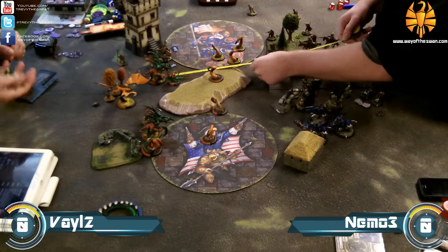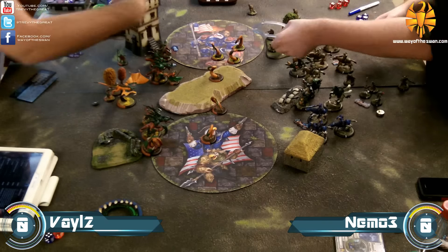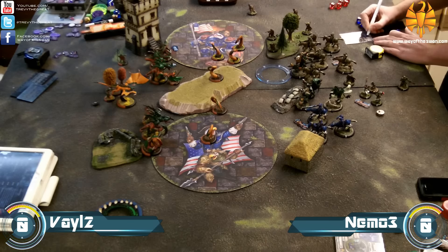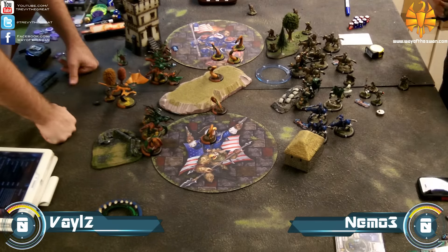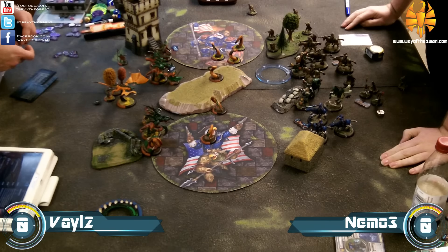The Ravagor doesn't roll particularly well, misses the attack, deviates off, and boosted damage does a couple of points to Dynamo but not really what my opponent was looking for. He ends up scooping on that plan and doesn't go after Dynamo with all the attacks. Dynamo is going to survive this turn.